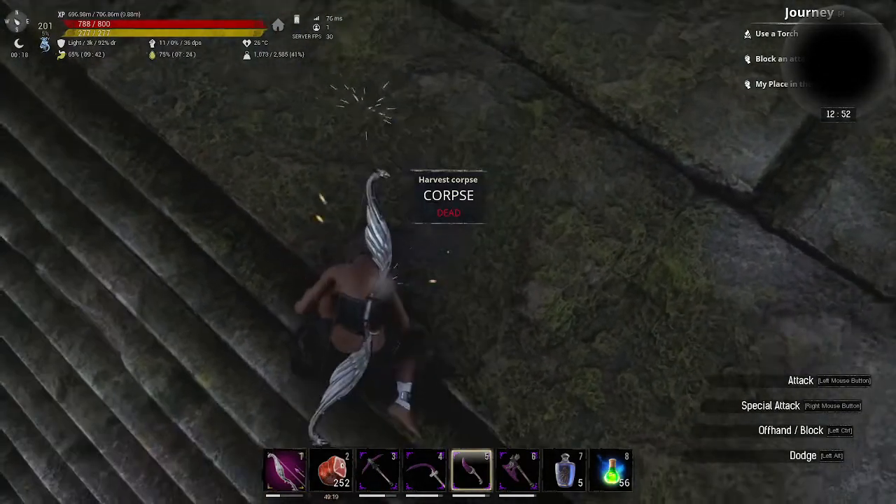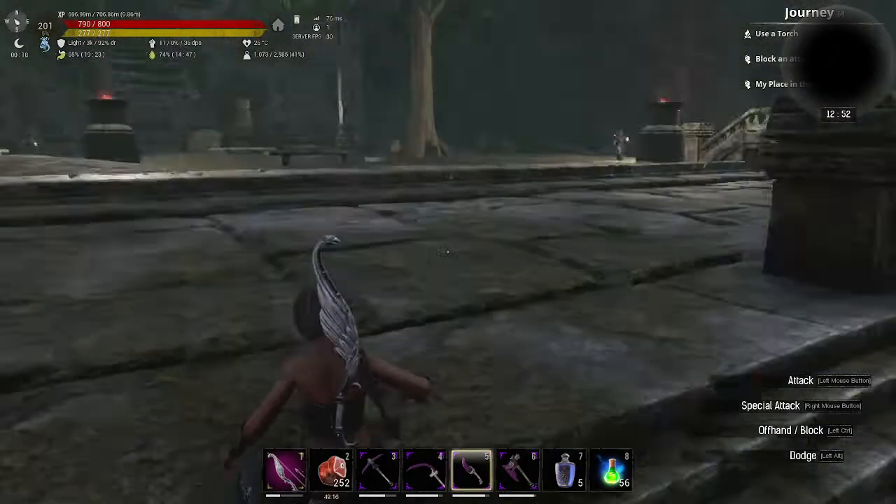What you want is the Van Ghoul skull. You're going to have to use your skinning knife to obtain it.